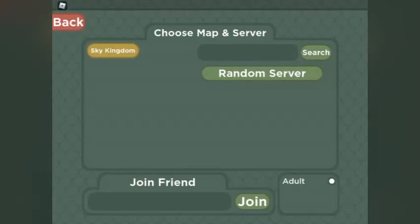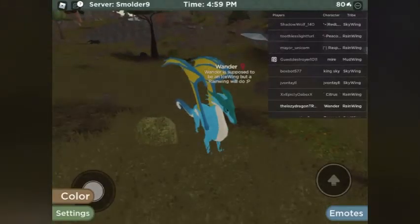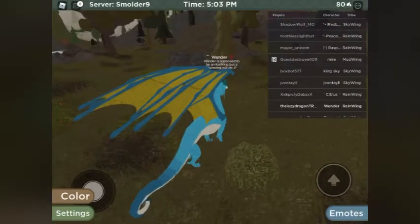We're going to the Sky Kingdom, picking a random server. All these servers are full no matter what. This game is Early Access so if you want to play it's going to cost you money. I think they're doing this so noobs can't get on and mess up the game — basically you're beta testing and need to report bugs. I haven't been able to get into their Discord server, so if anybody has a link, please share it. So here we have Wander — Wander the Rain Wing.